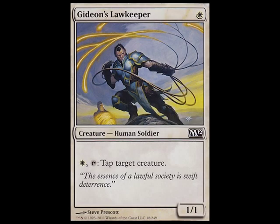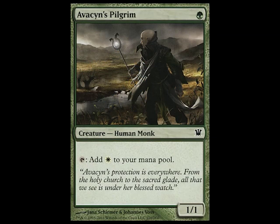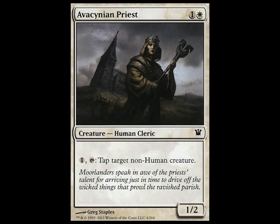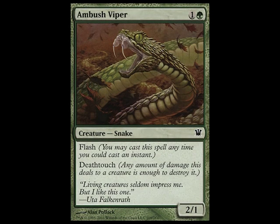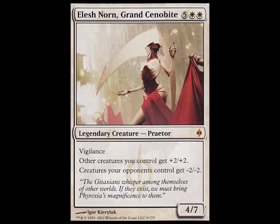Let's get to the deck. In the way of creatures, I have three Gideon's Lawkeeper, three Avacyn's Pilgrim, one Avacynian Priest, four Ambush Viper, three Sunblast Angel, and three Elesh Norn, Grand Cenobite.